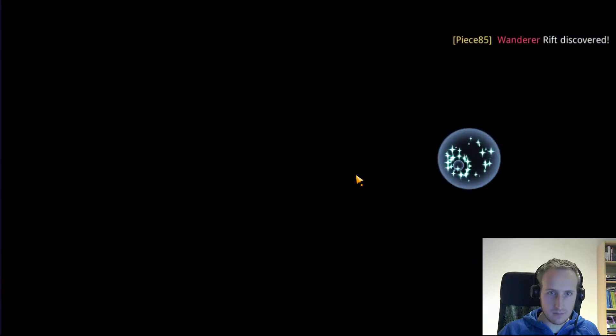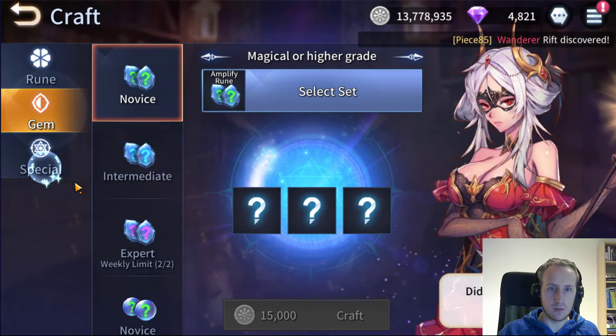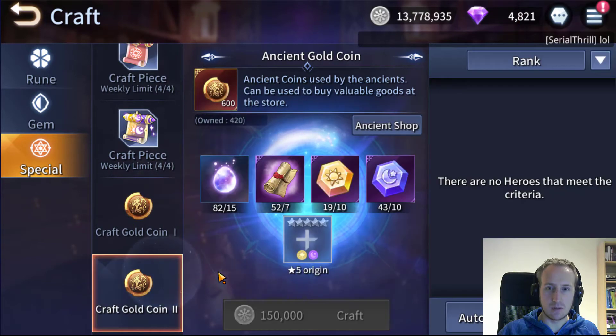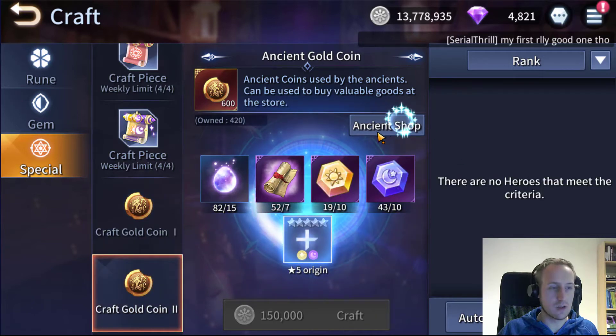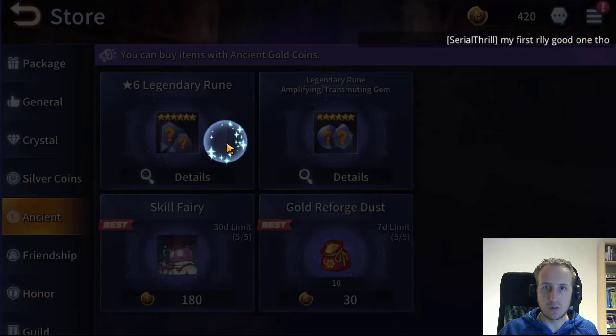Now if we go to the crafting, we'll have a look at the specials — we get 52 now. The reason why you want this is because you actually need them for the coins; in order to get more coins you need this. I also wanted to go to the ancient shop for this video and look through the legend runes.